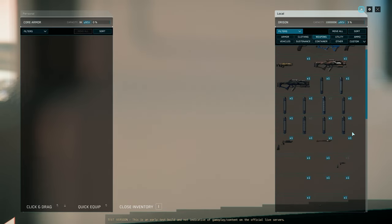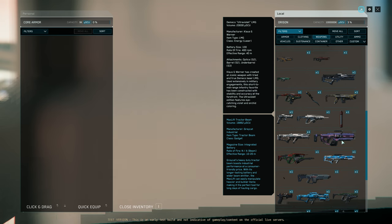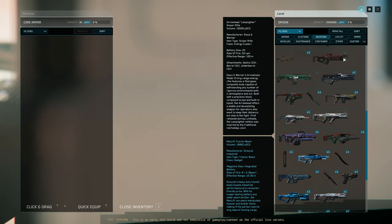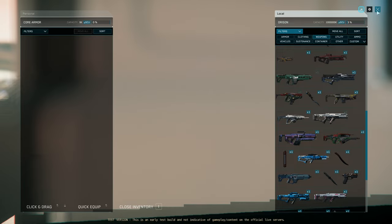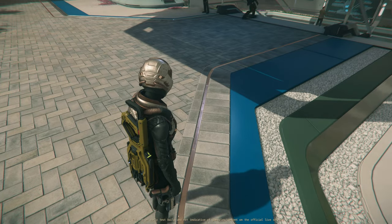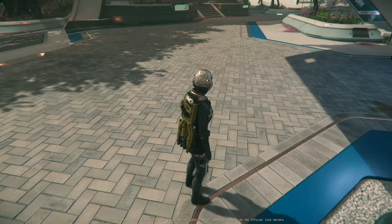Those who have been in this PTU for many builds, like myself, have been relying on dragging items to that box at the bottom, then opening the container at the bottom to access items and put them back.